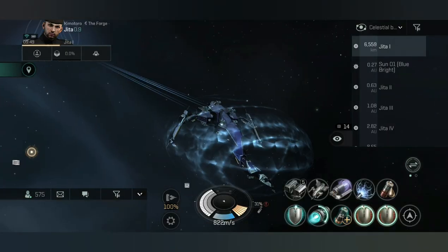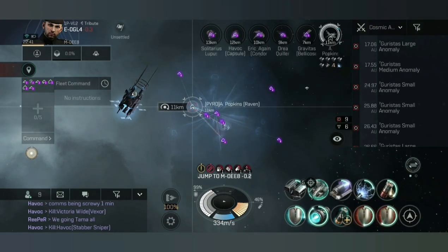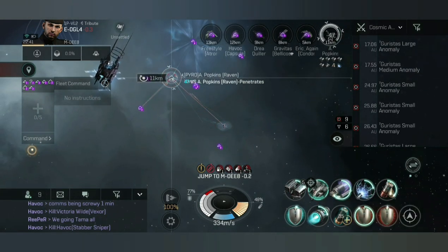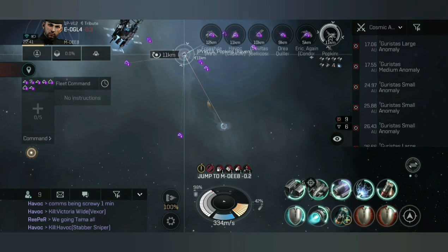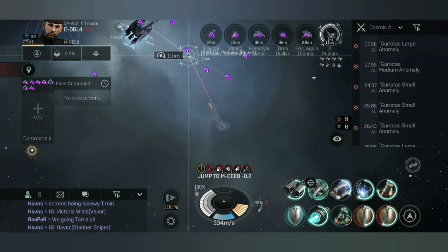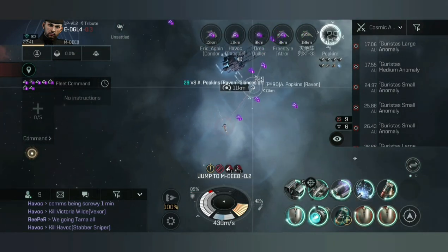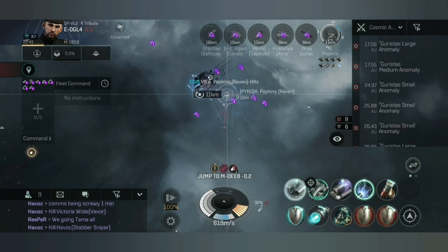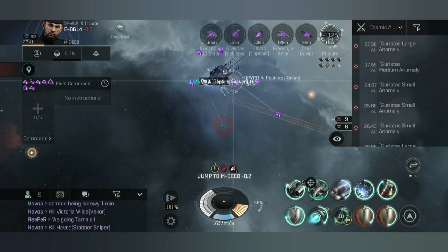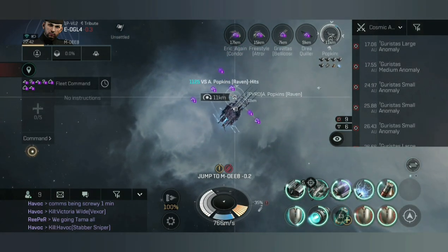Here's me taking on a Raven at a gate camp. We'd been engaging this Raven — he's kind of triple or double extender fit, tanking like an absolute monster. He took out one of our ships (you can see a pod there) and then swapped aggro to me. I thought I was going to be quite quickly taken out, as I know what the Raven's capable of — I fly them myself. But yeah, I managed to permanently tank it. Really like the ship. I hope you've enjoyed watching this fitting guide. Thanks for watching!